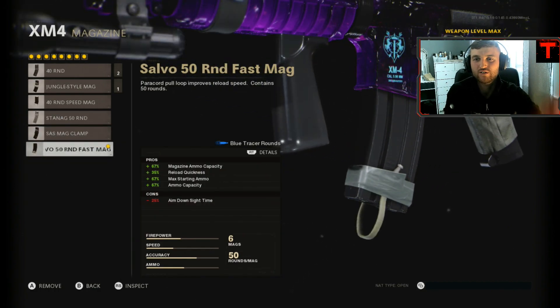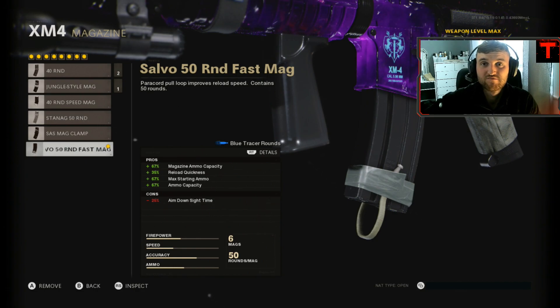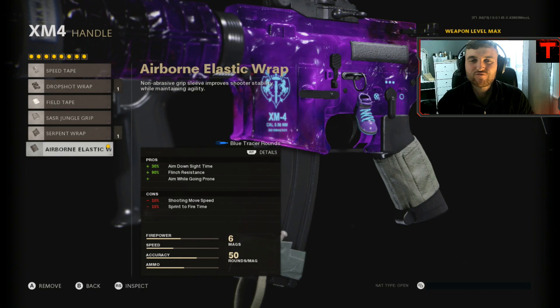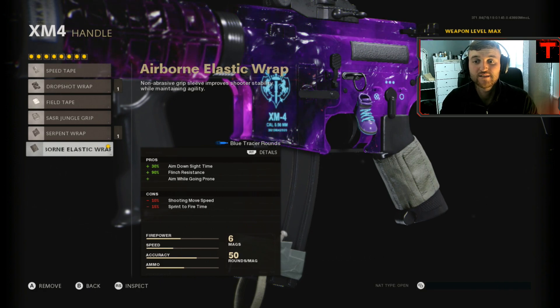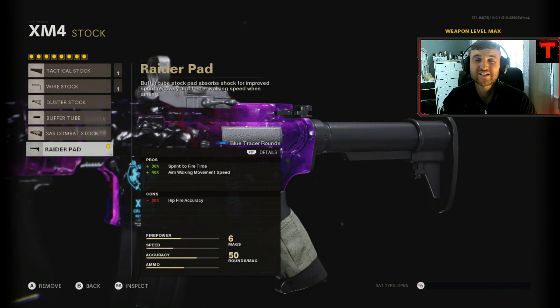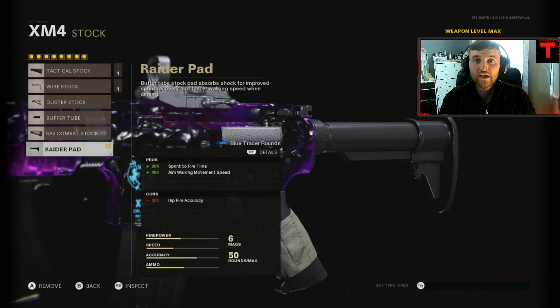The magazine is the 50 Round Salvo Fast Mag — you need this to get kill feeds and you're not going to run out of bullets in a gunfight. The handle is the Airborne Elastic Wrap, which is the best aim-down-sight stats and best flinch resistance, so when you're getting shot your gun isn't going to raise and you'll always have accuracy on your enemies. The last attachment is the Raider Pad — faster sprint-to-fire speed and 40% better aim walking movement speed, so you can aim straight away coming out of a sprint. That's the XM4.